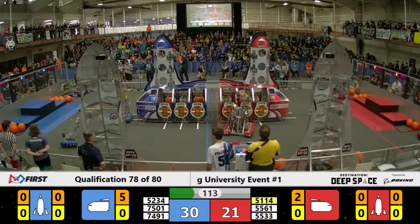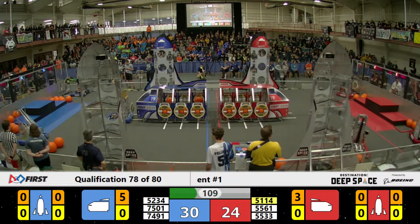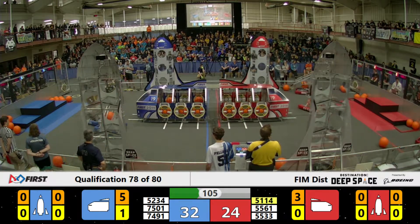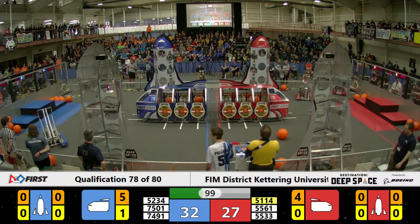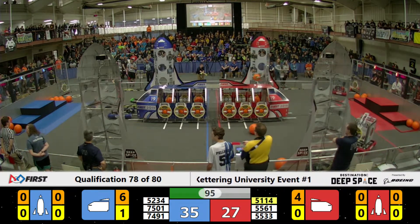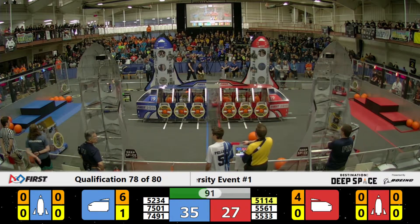On the blue side, 7501 Golden Gears eases one on to the cargo ship but they can't get it to stay. Ovid Elsie has a hatch panel on there for their bot, and they're going to try and finish off that cargo ship for the blue — close up all the bays so you can fill them up with cargo.